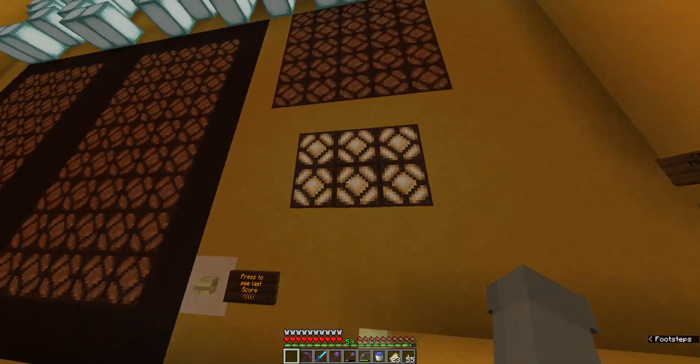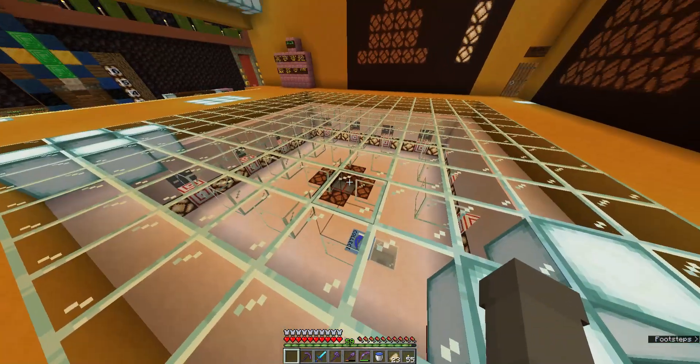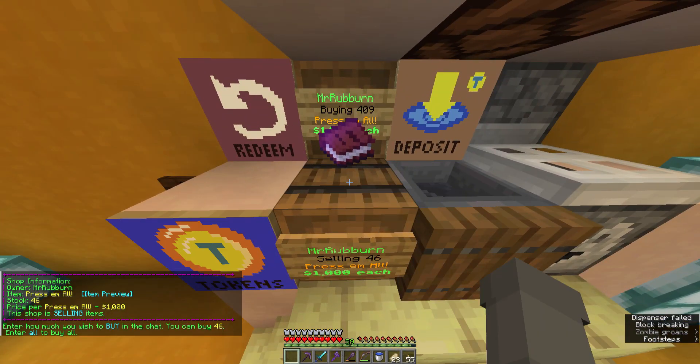These lights will be off. Once you press the pressure plates, it will turn on. If you press the pressure plates again, you will get an extra point added to your score. So let's go ahead and play it so you'll know what I'm talking about.